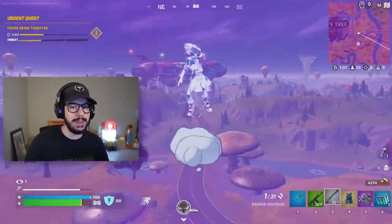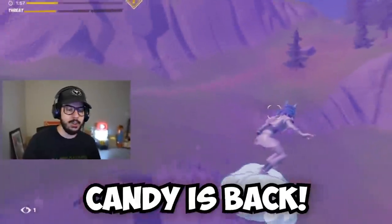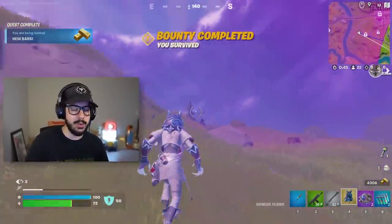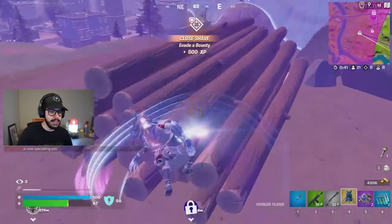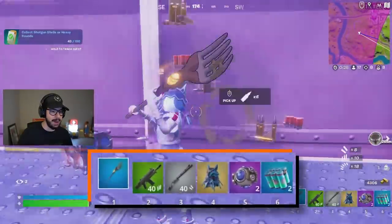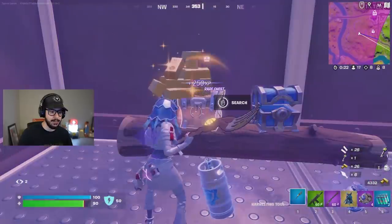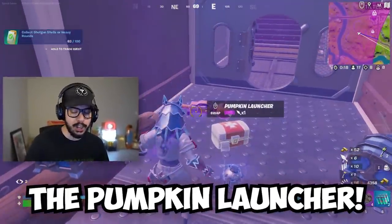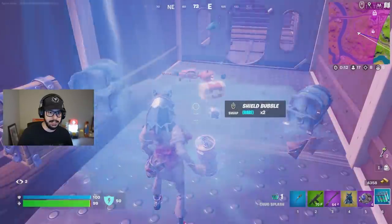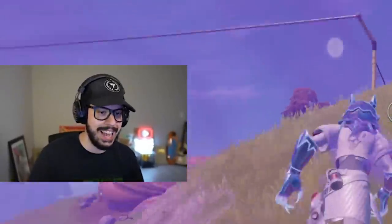Let's keep moving. Look at the blimp at Tilted. We're going to hit the vault over here. Candy has been unvaulted — so you can go ahead and get that, and it's really good for mobility in no-build. Opening up the safe — getting some heals and finally some ammo. A better range shotgun and some more shockwaves. The pumpkin launcher! I have to grab it. Pumpkin launcher is just such an OG classic — I have to use it.